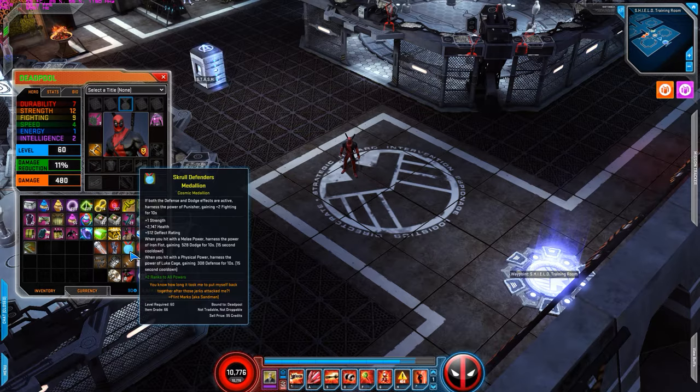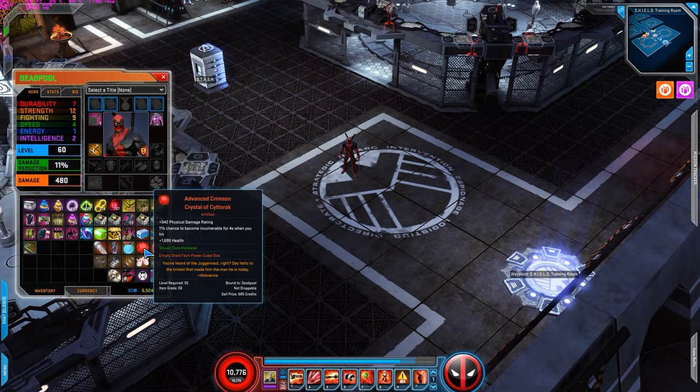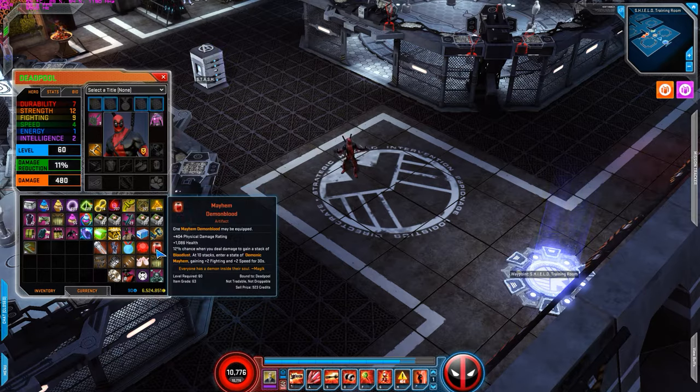The Scroll Defenders medallion also gives you 308 defense when you hit with a physical power. It's a pretty decent medallion — not the best but it's doable. Then I use Advanced Crimson Crystal of the Cataract for the physical damage rating and health. And Mayhem Demon Blood because it gives you extra physical damage, attacks, health, and also 2 fighting and 2 speed when you stack.